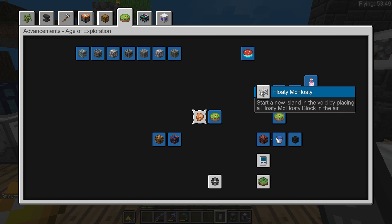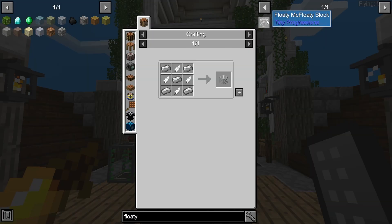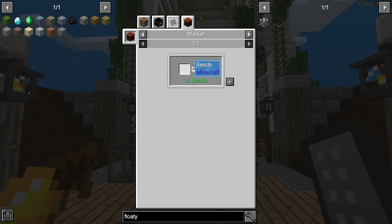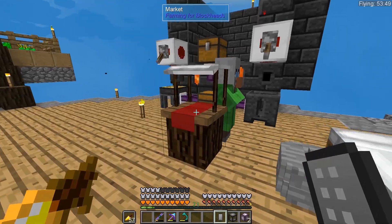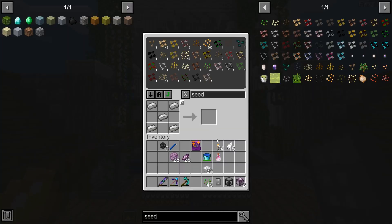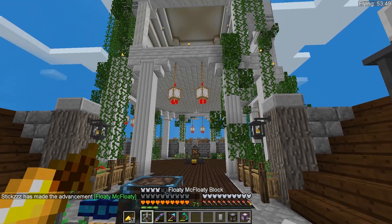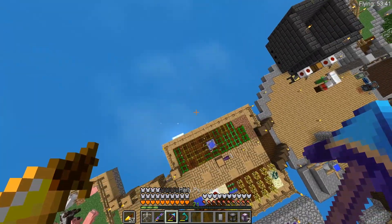We need to craft a floaty McFloaty block - which sounds great. Let's just type in 'floaty' - there we go, there it is. That shouldn't be too difficult. How do we make feathers? We'll get some seeds and feathers and go to the market. Let's have a look - he should have feathers. There we go, that's all done, put those in the system. Now, what are we making? We're making a floaty McFloaty block. Brilliant, done - that challenge is done! Basically this block is for starting new islands - you can just place it anywhere in the air, like that. And we can pick it back up again - very good.